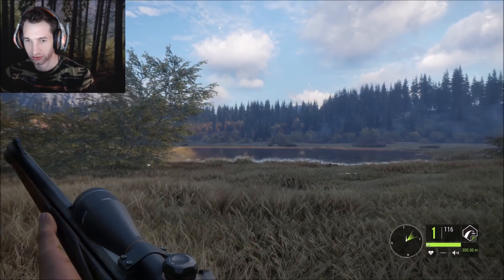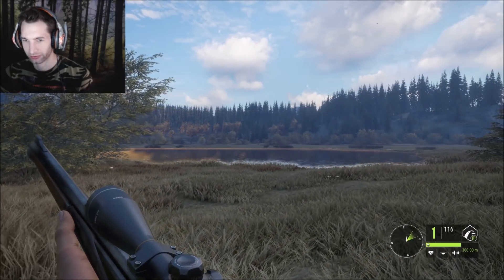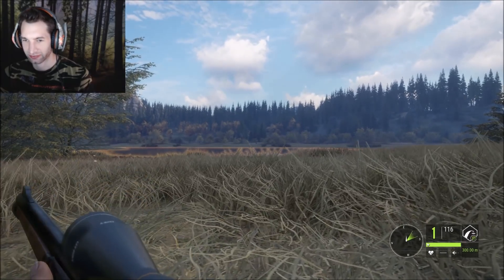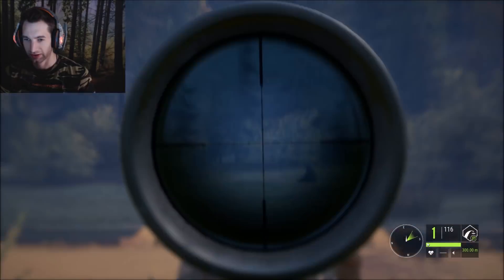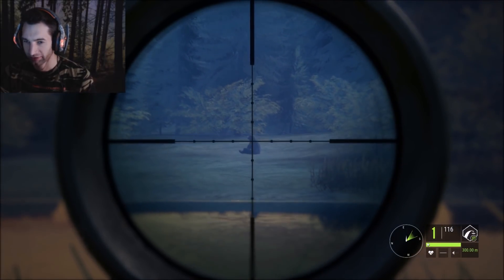We'll put it right for the center of the lung - should be a perfect shot. I want to get prone though because it's kind of not that easy of a shot. All right, this will work here. We're going to put it right behind his front shoulder.